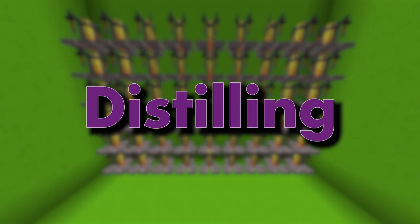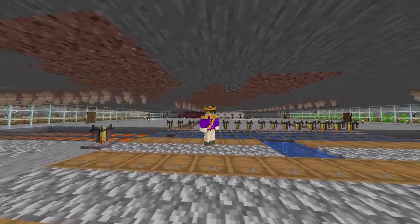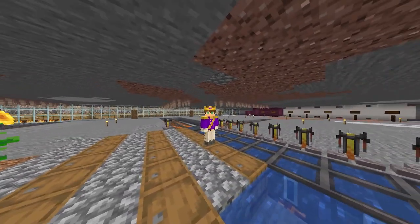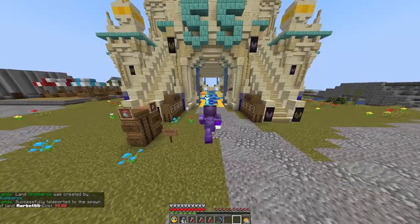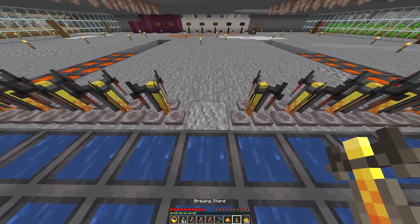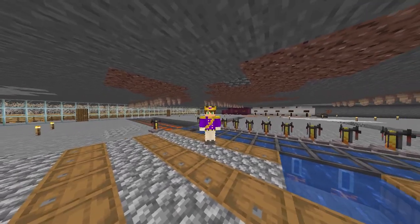Next is distilling. This process is required on all brews and takes very little time. All you need is potion stands and glowstone dust. Both the glowstone dust and blaze rods can be bought or fished up in the nether. When you have both items, just place the potion stand down and add your piece of glowstone dust to the ingredient section. The glowstone acts as a filter for your brews.